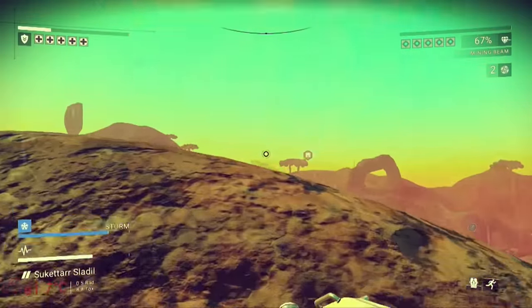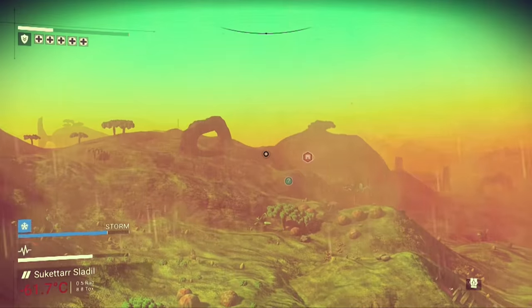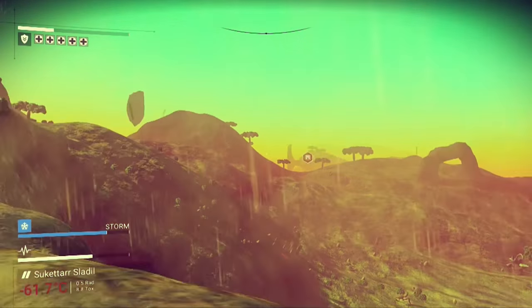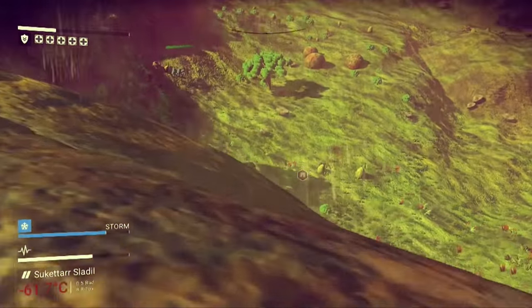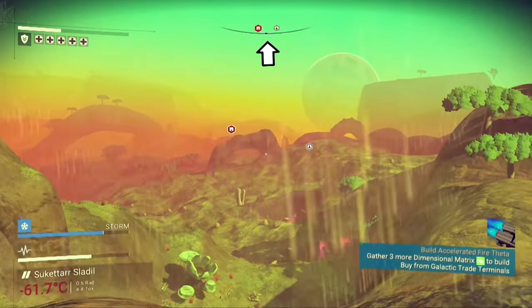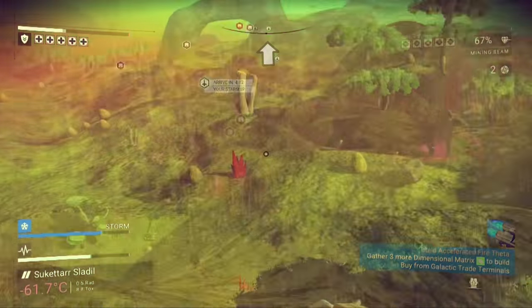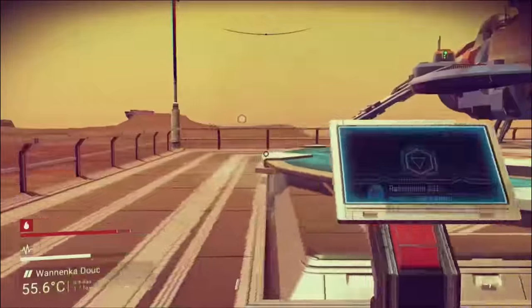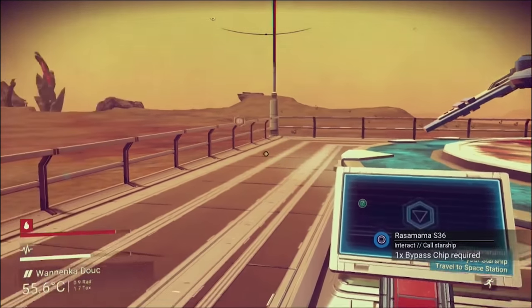Last thing on the basics: let's say you venture out on a planet for 30 minutes and then think, where did I park my spaceship? At the top middle portion of the screen there's a compass that will always point you back towards your spaceship, no matter how far it is. Also, if you find one of these beacons, you can pay an easily obtainable bypass chip to call it over.